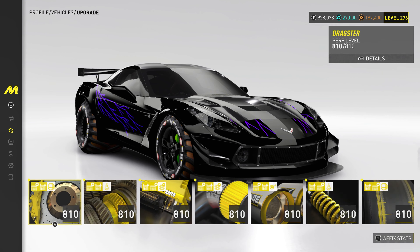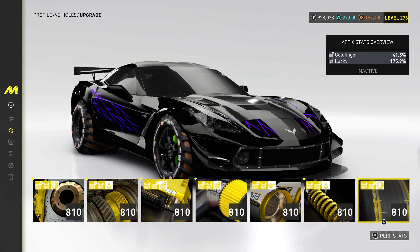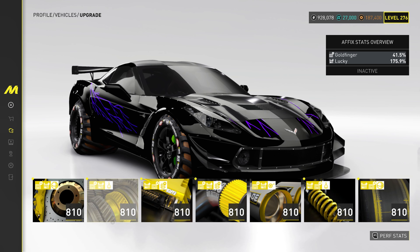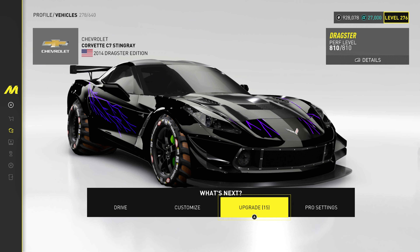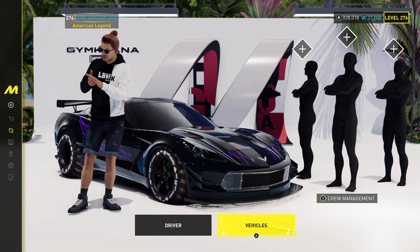So first of all, choose your drag car and put the best parts you have, and make sure to recalibrate your parts to Lucky and Goldfinger to get the best part. Here you can see I have the highest number of Lucky and Goldfinger in my parts already, which will help to get the best parts.